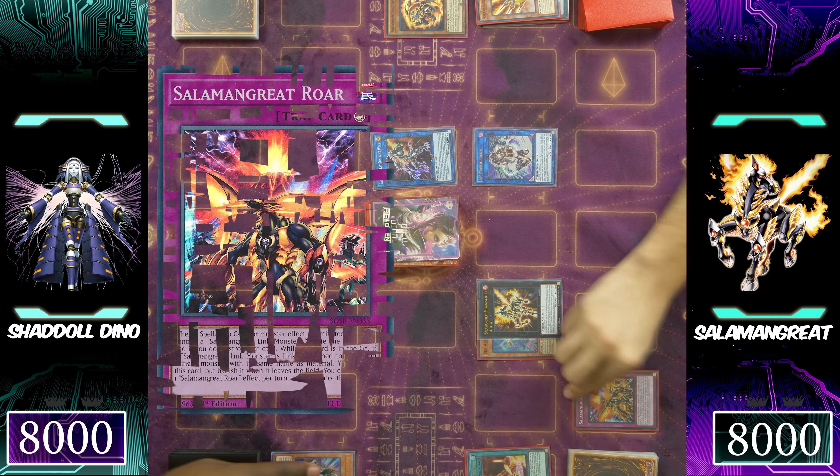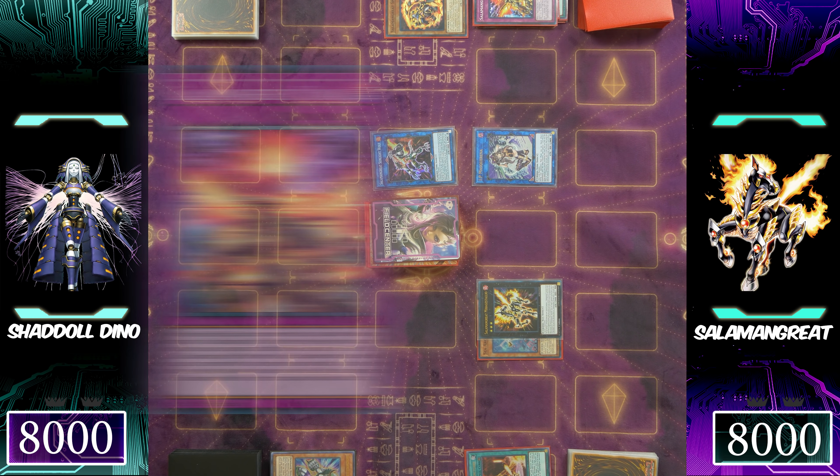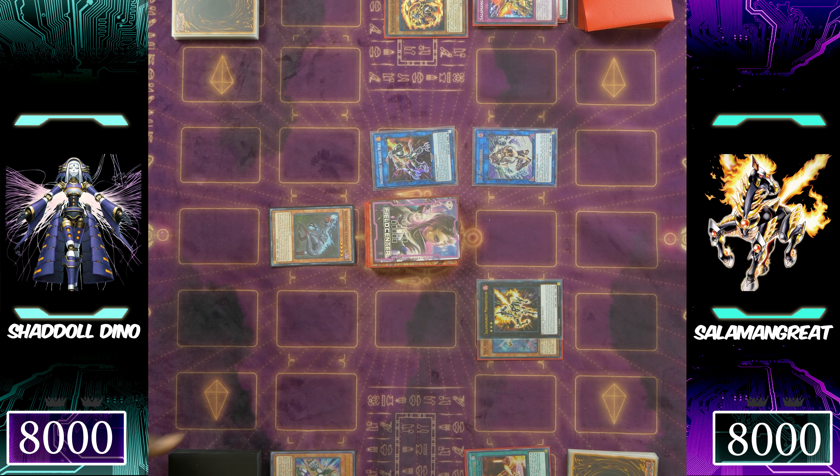Dino's Wrestler Pankotrap is using its effect to destroy the IP Mascarina, and it's going to be met with a Salomon Great Roar as expected — you don't want to use your IP Mascarina too early. Normal summoning Soul-Eating Oviraptor to the side of the field; its effect allows you to take one dinosaur monster and either add it to your hand or send it to your graveyard.